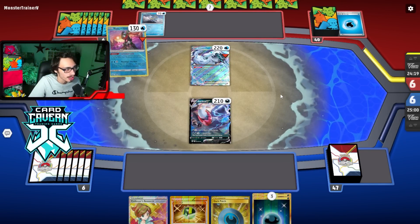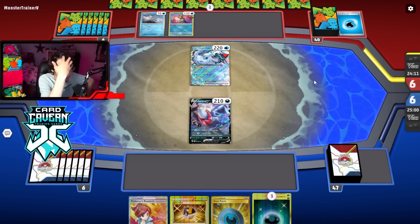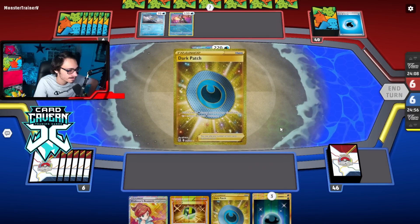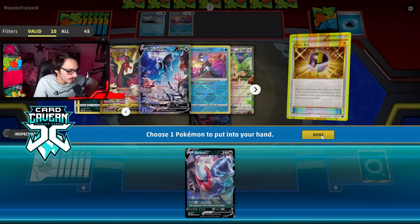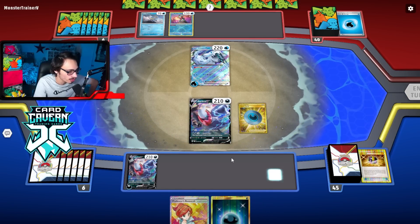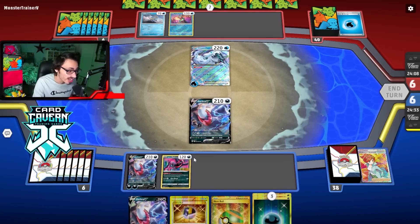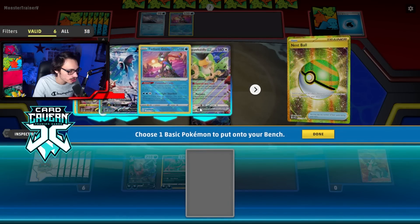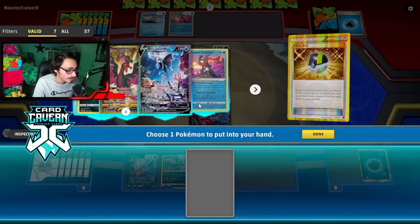Going second does put us at a massive disadvantage as my opponent just has the nuts turn one. We're double Dark Patching and we have Squawkabilly in there. We just want to make sure we don't have Darkrai in the active or we lose. We play Research to see what we've got — pretty good Research, not going to lie. We still got Squawkabilly. TCG Live needs to chill — that's a lot of energy turn one, I ain't going to lie.